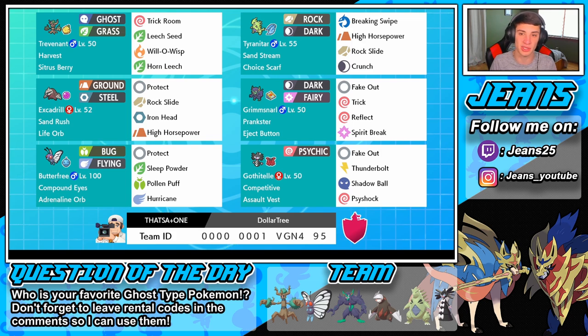If we need the speed advantage we can throw out our Choice Scarf T-Tar. We've got Grimmsnarl for setup with Trick and Eject Button — that can come up big, take out a Pokemon turn one. Adrenaline Orb Butterfree if they're running Intimidate will get the speed advantage, put a Pokemon to sleep. And then our special attacker Gothitelle in the back with Fake Out, Thunderbolt, Shadow Ball, and Snarl for STAB.